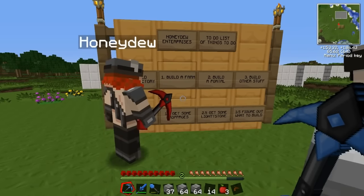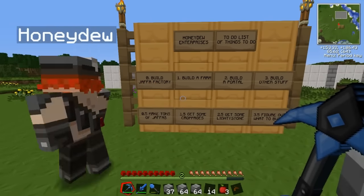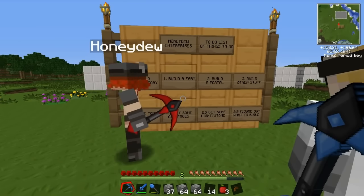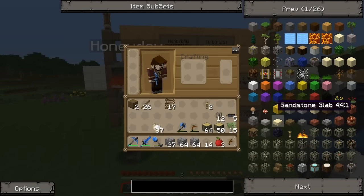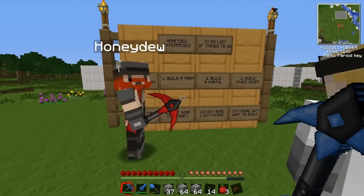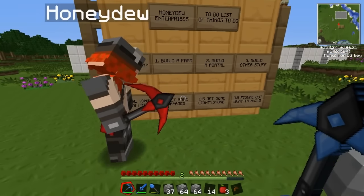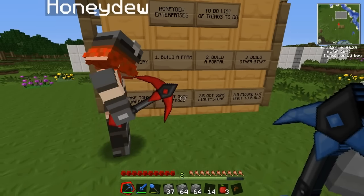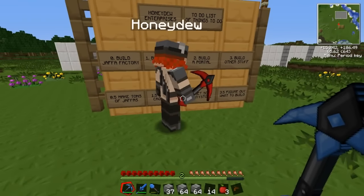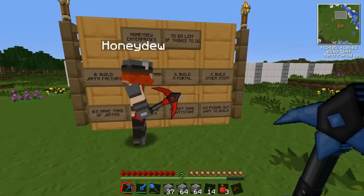Number one: build a farm. Otherwise we're going to starve, and we need stuff to make Jaffas with. We need sugar and chocolate or something. We need to get a box of Jaffa Cakes and check the ingredients so we know how to make them. And once we're done with that, we get to step 1.5, which is get some croppages. I harvest said farm crops — we do actually need to get some wheat to make the Jaffas. Save it for the end, Lewis. Sorry, boss.